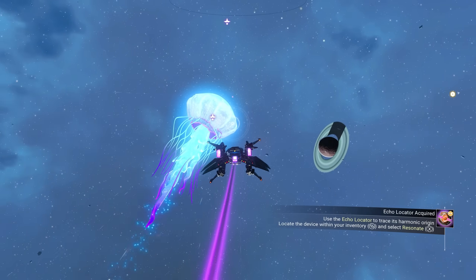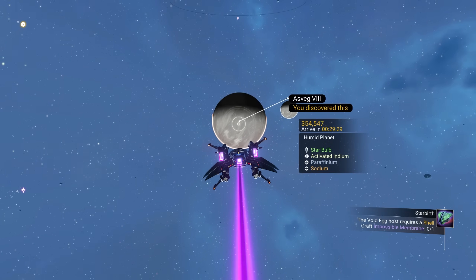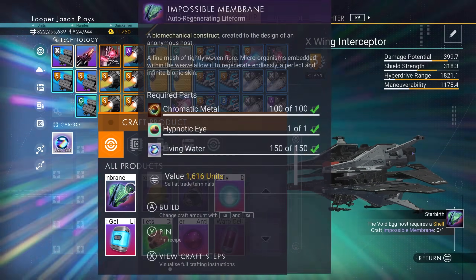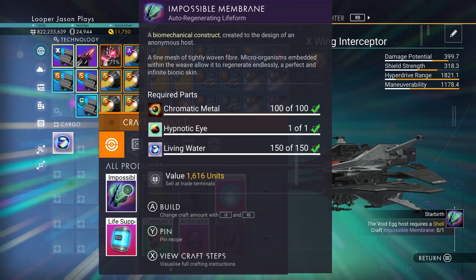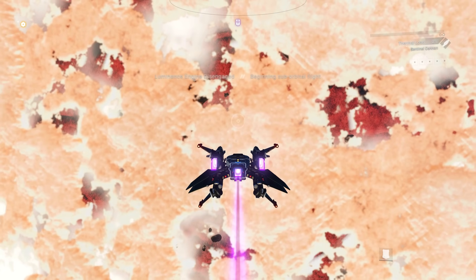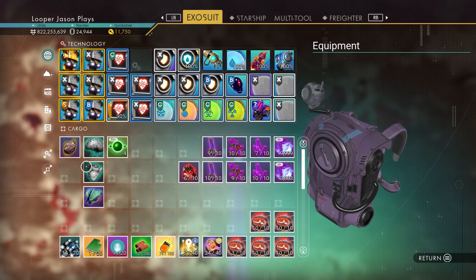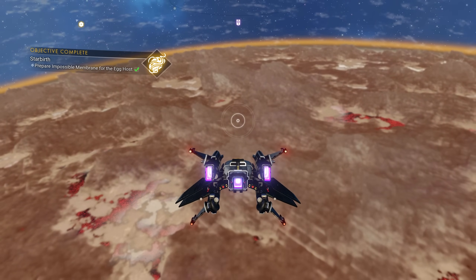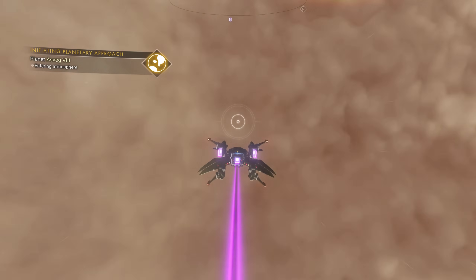You can shoot it if you want to — if you're a crazy person, you can — but I'm not going to. I need to make an impossible membrane. In your inventory, you can make your impossible membrane by using 100 chromatic metal, one hypnotic eye, and the 150 living water we just got. There we go, now we have it. It's in our ship, so I like to keep it in my suit inventory with all the other stuff. Impossible membrane is there.